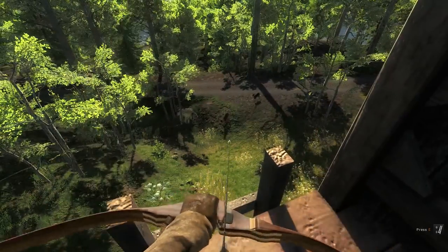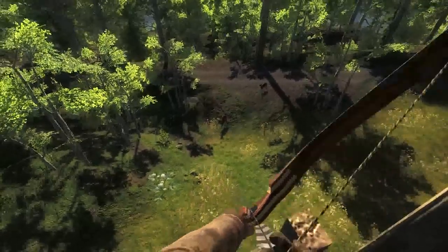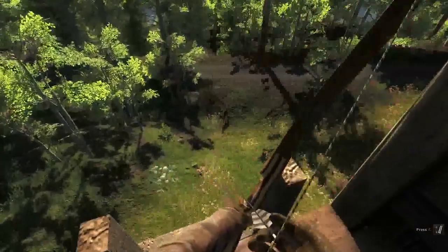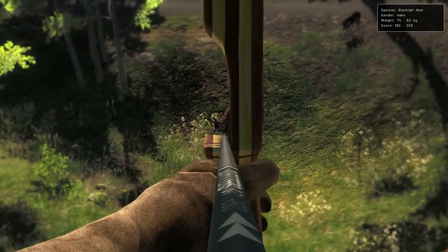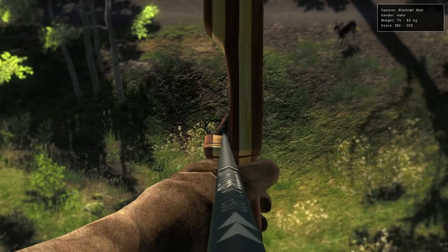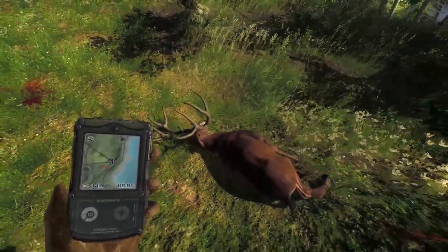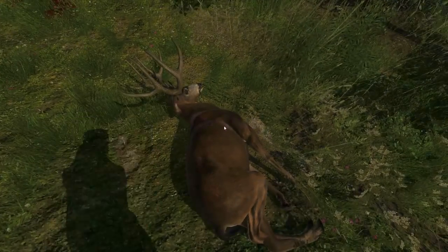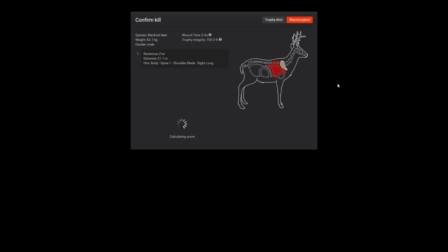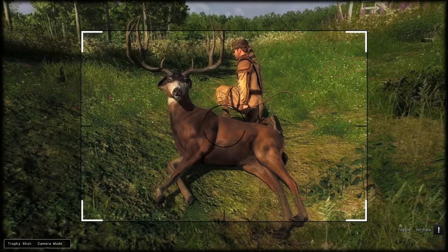In the trapper clothing, I'll take it out with the heavy recurve bow. Down it goes — we won't worry about the doe, just run over and collect it. And he scores 193.696. Very nice. And here's the trophy shot.